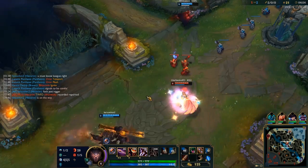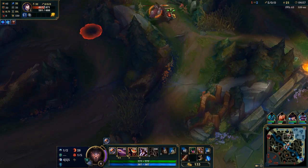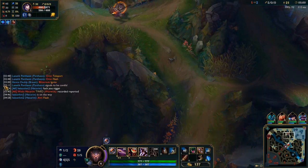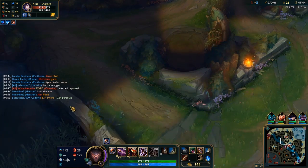In this re-gank kill, I come down to mid based on two pieces of information. One, she blows flash, and two, she sees Ekko and moves towards his blue side. This means, since she does not expect a re-gank from the left side, she has no form of escape.